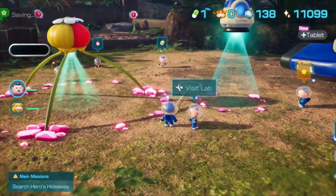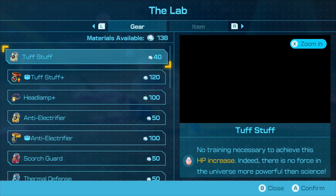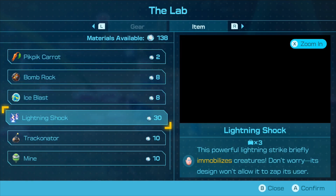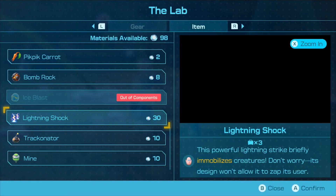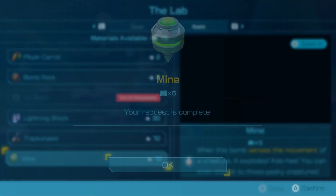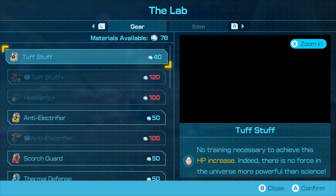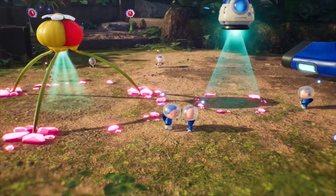So we could probably go shopping. Let's visit the lab. I don't think we're going to need this headlamp, honestly, so we're not going to worry about it. We have been using a lot of these — especially the ice blasts — so I want to buy a few more. I think we have enough Bomb Rocks. Alright, let's go.